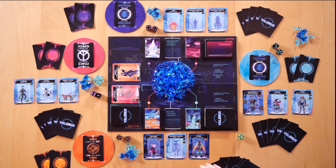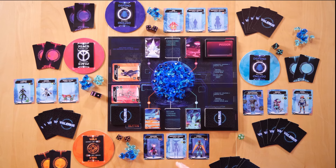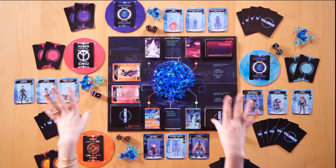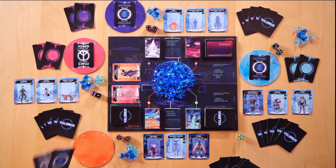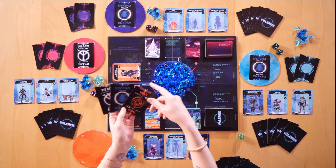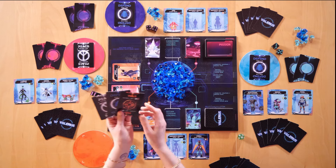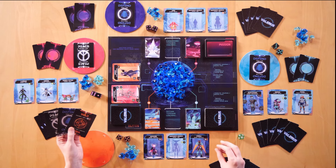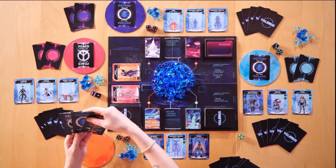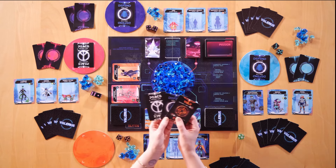Each of the players will get their own little moon representing their player color, and you will get three cards which are War, Peace, and Defend. Each player at the beginning of the round will secretly choose which of these they want to play. They will all play them face down and then reveal cards at the same time, so you are choosing these actions secretly.